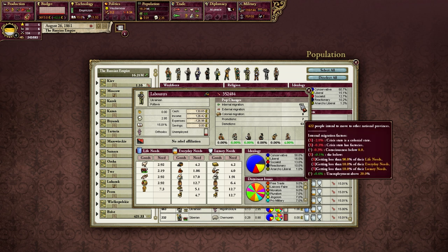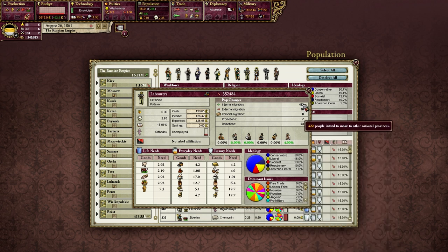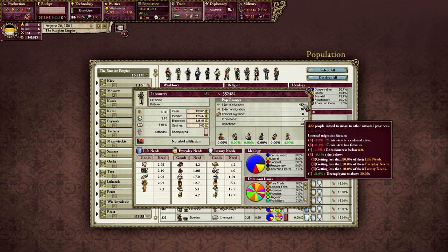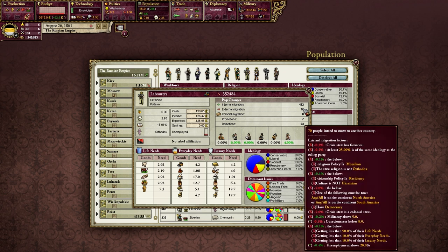Now let's look at the factors that contribute to a pop wanting to leave the country altogether. Many of the same factors are present as with internal migration: if a state has factories, pops are less likely to want to leave; if a pop is in a colony, they're way less likely to want to leave; low consciousness decreases immigration out; not getting 90% of life needs plus 10% of everyday and luxury needs causes a push out entirely. Unemployment doesn't have quite as high a push as for internal migration — for internal migration unemployment gave 0.6%, while for external migration that's only 0.4%. But there are additional factors that come into play.